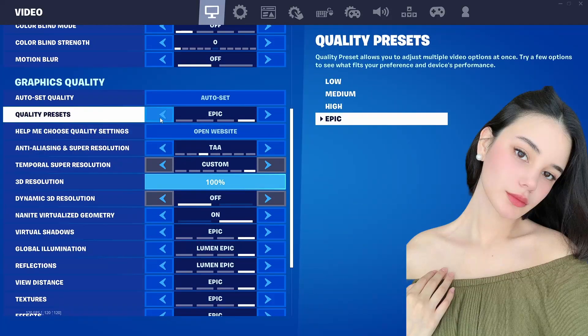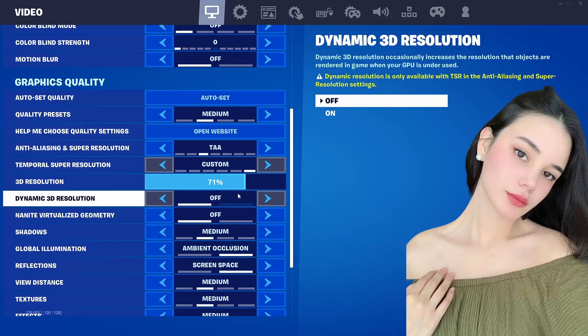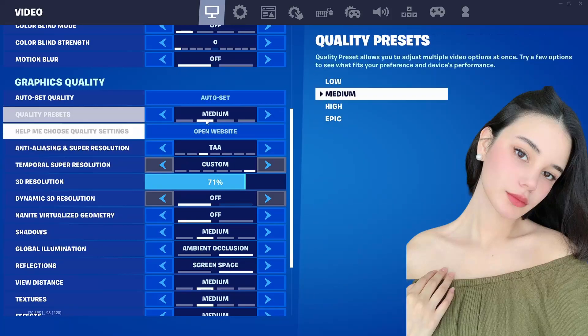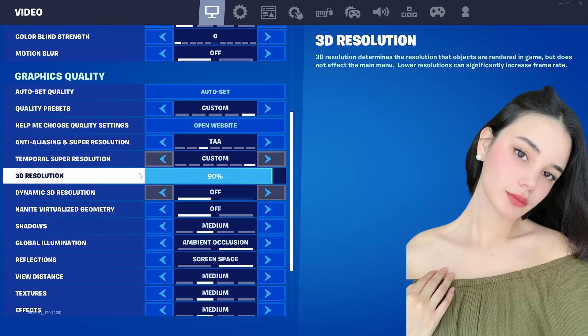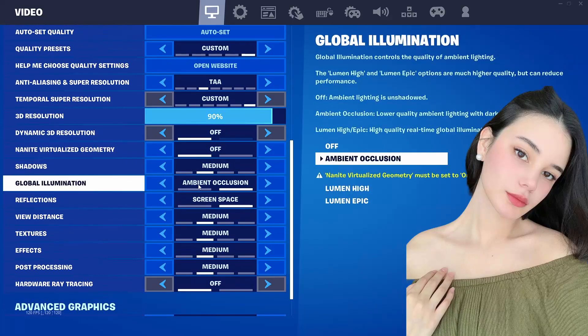There are quality presets — I play on medium. I set my 3D resolution, and you'll see that once I change it, it's no longer considered medium. I go ahead and put this to roughly 90, hit apply, and that's it. That's my settings: medium preset with 3D resolution at 90%. 100% would be fine too, and I leave the rest by default.